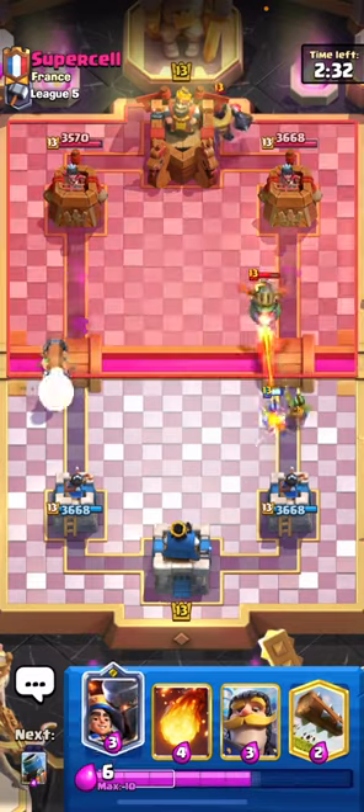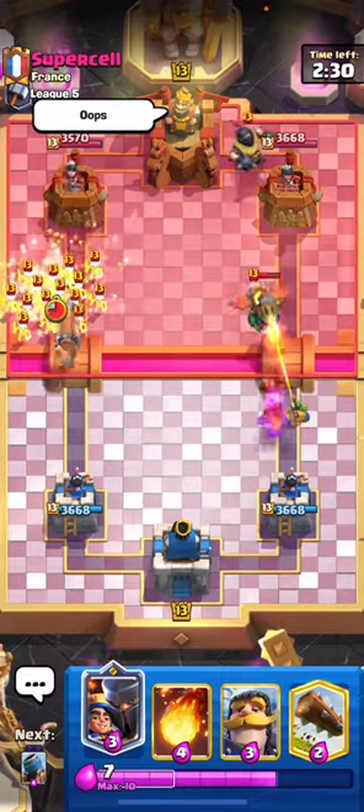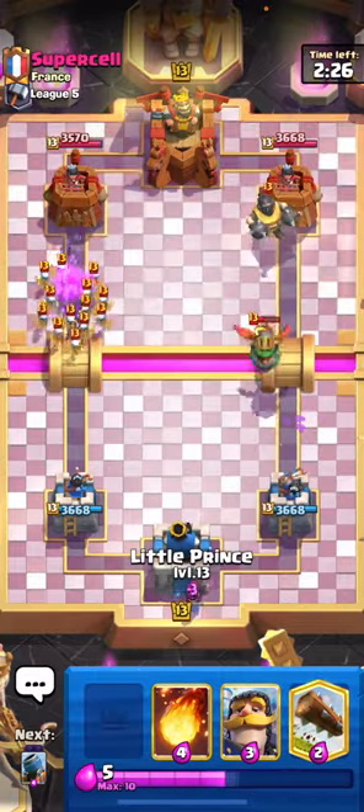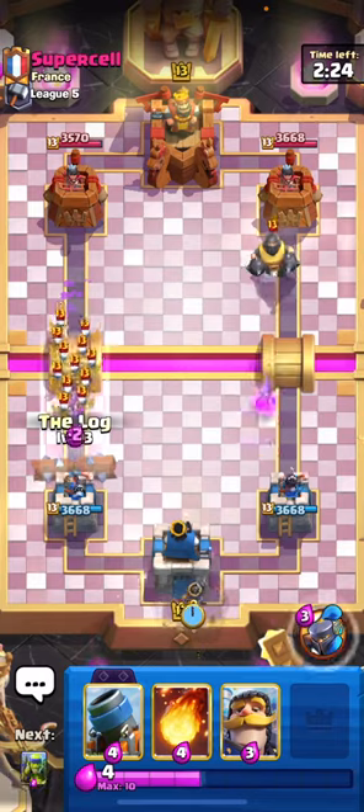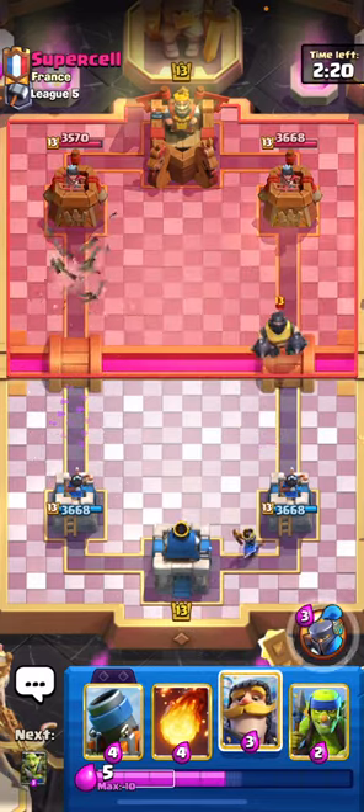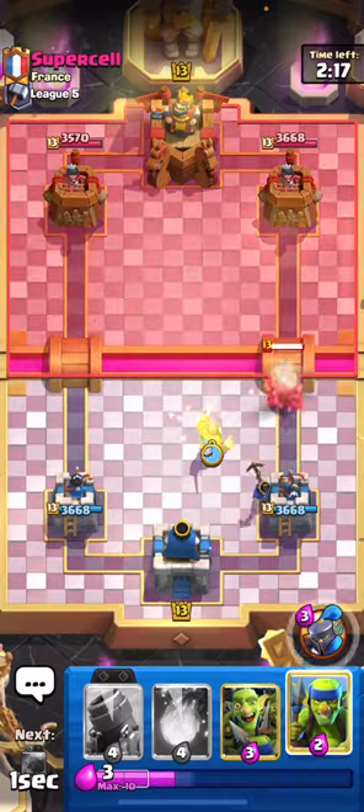Let's go ahead and Battle Ram opposite lane because he's going to do a really bad Mega Knight. Pretty good Skeleton Army there that he played. We can play our Little Prince in the back to help out with the Mega Knight, we'll just Log that Skarmy, and then we can use our Knight to kite that Mega Knight.